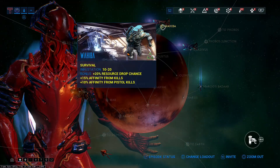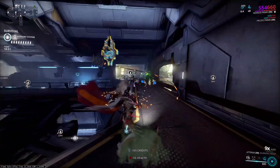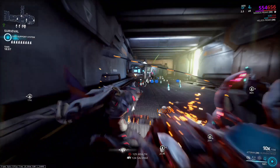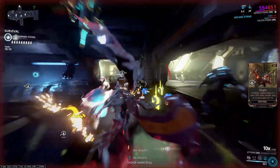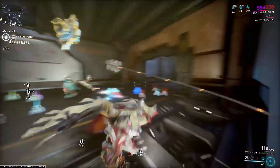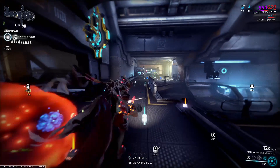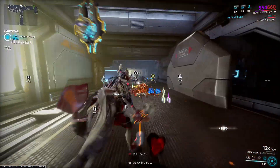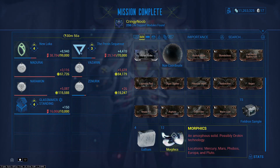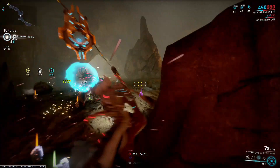The final place is a dark sector survival mission called Wahiba. Survival missions are self-explanatory, so you should take a Hydroid or a Necros. If you want to camp with a squad, a Hydroid and a Necros is a must; if you're going in solo, I would recommend going in with a Necros. Keep in mind, throughout this video I did not use a single resource booster for any of these missions. I did the survival mission for 30 minutes and got around 12 Morphix.